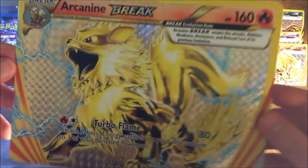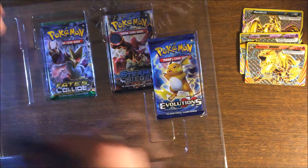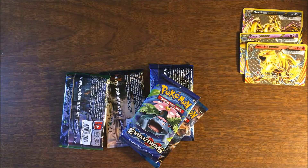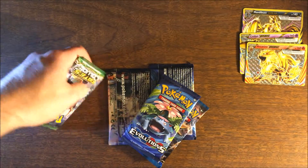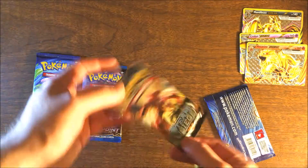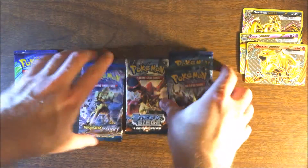We also got the jumbo card — not playable in Pokemon tournaments because it's huge. Setting that off to the side. We've got five packs: an Evolutions, a Breakpoint, a Fates Collide, a Steam Siege, and another Evolutions. Let's open them. Here is the code — grab that one down there please.